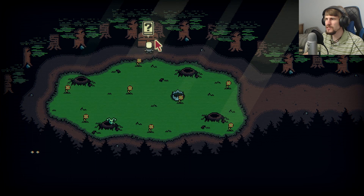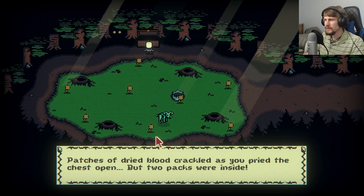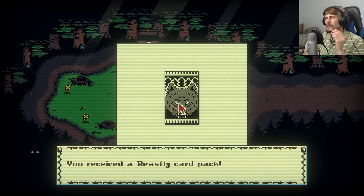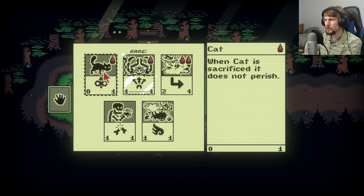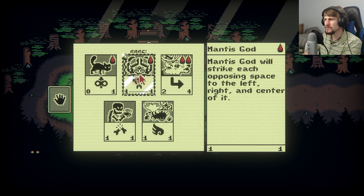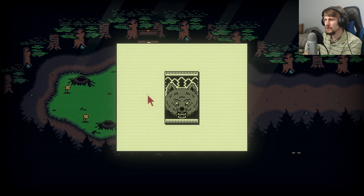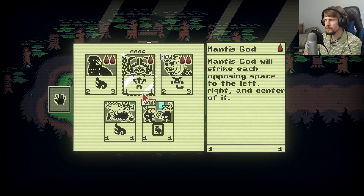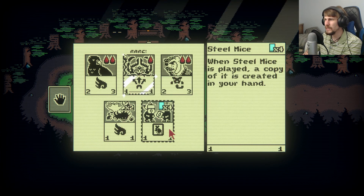Actually, I didn't even realize there's a chest up here. Patches of dried blood crackled as you pry the chest open, but two packs were inside — a Beastly card pack. The cat's a good one we want to add for sure. We've got another Mantis God, Elk, and what else? Another Mantis God, the Bloodhound, Banshee, and Steel Mice.